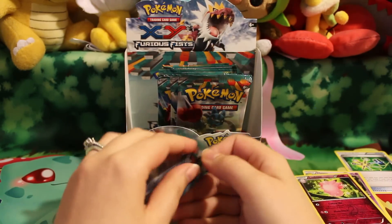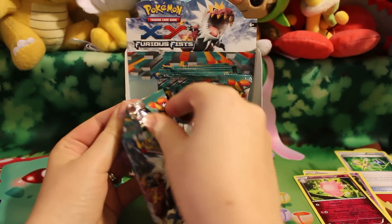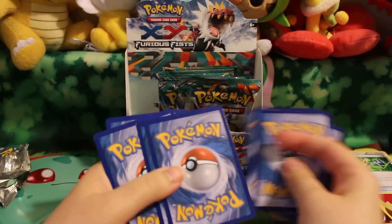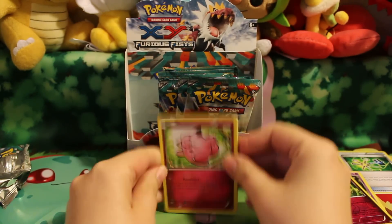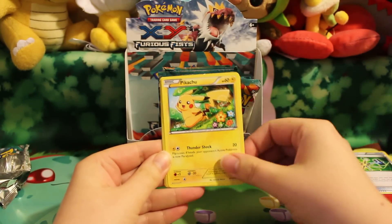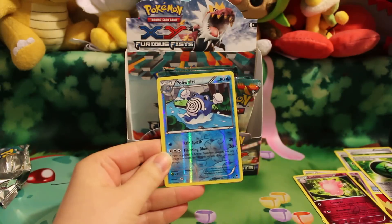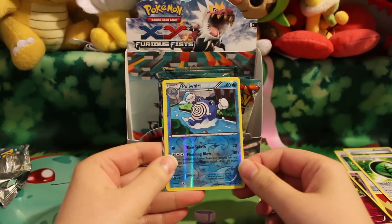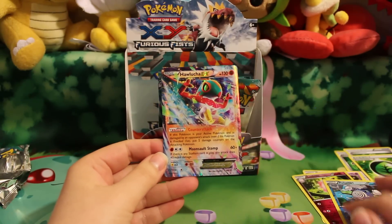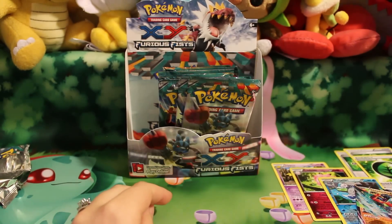Next pack — well that opened up pretty ugly. Here's a Clefairy, Shroomish, Pancham, Pikachu, Magmar, Maintenance, Herbal Energy, Vigoroth, a Reverse Poliwhirl which I do have so that'll be up for trade, and a Holucha EX which I also have so he will be up for trade as well. Pretty cool looking card though — I love the colors on it, wish its attack and ability were better, but the colors are pretty nice.